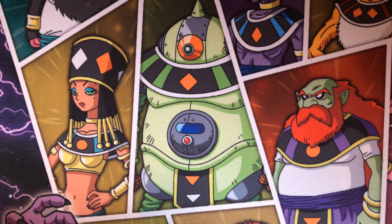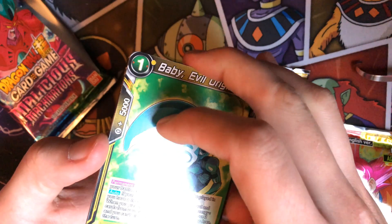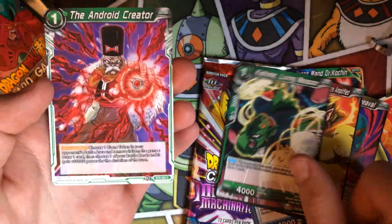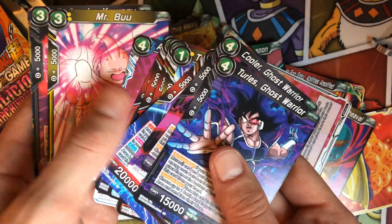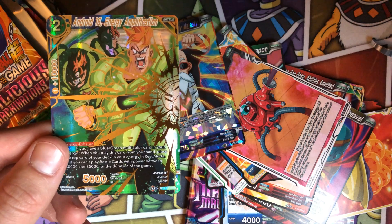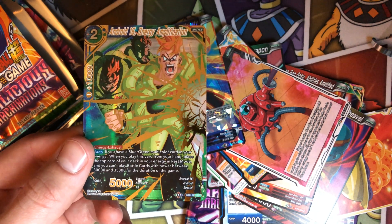Moving on into the booster packs — three packs this time. We're gonna get every single secret rare in each pack, I'm calling it. No Piccolo but it's okay. Opening up — baby, Mu, what trash. Kimishi, Android, Crater, Napa, Destron Gas, and Master Roshi — Master Roshi's cool. Last pack's gonna be a god pack though. Oh — SPR Android 16 Energy Amplification! This card is awesome and he's SPR so this card's worth some money. I definitely just made my money back off this.